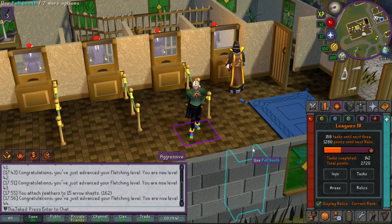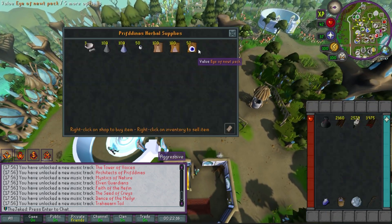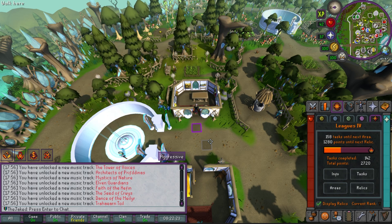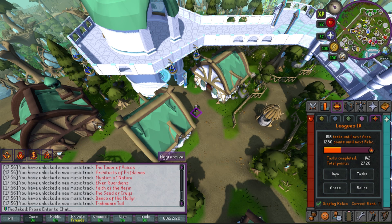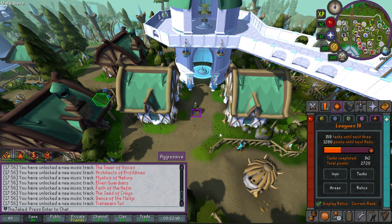Teleporting to Prifddinas — this is the melee district. There's a spirit tree here and an herbalist shop which is going to be the main place I can get eyes of newt. There are also some stalls here: a gem stall and a silver stall that will be good for getting silver ore and some cut gems. Unfortunately they're uncut gems, so I can't train crafting with those, but that's about it for this district.